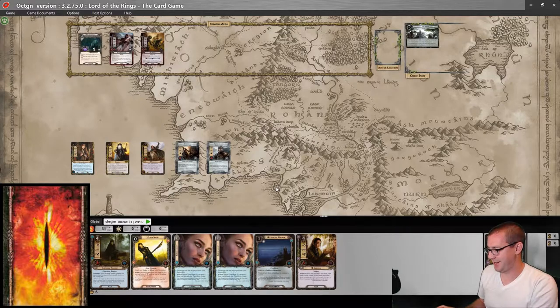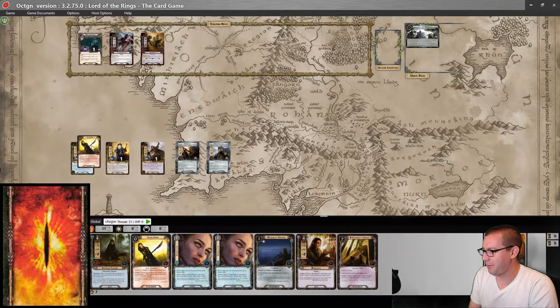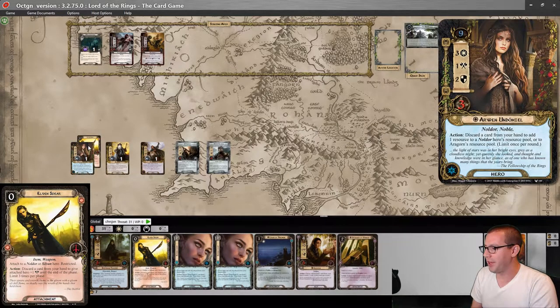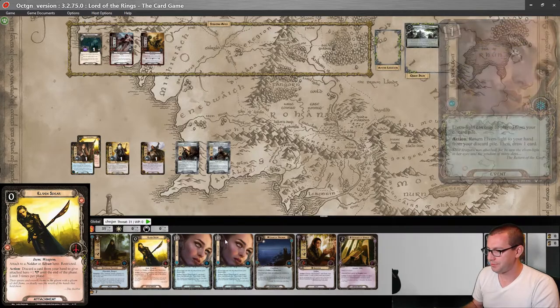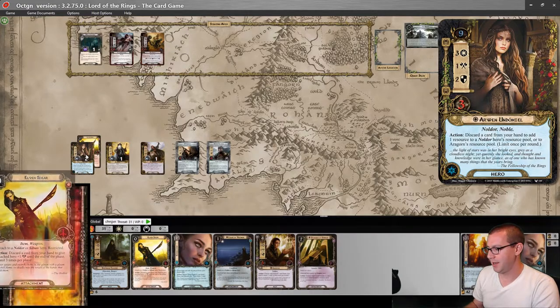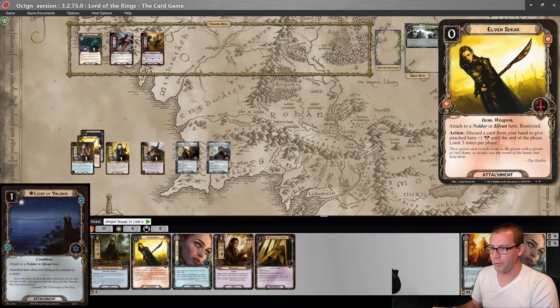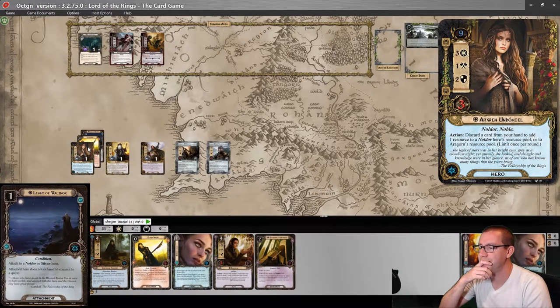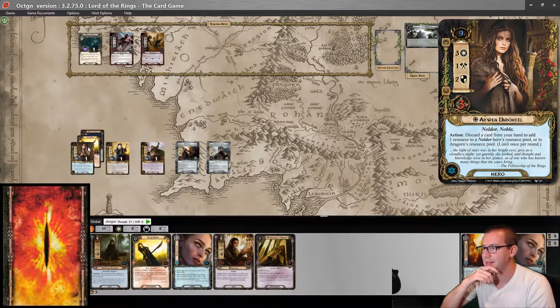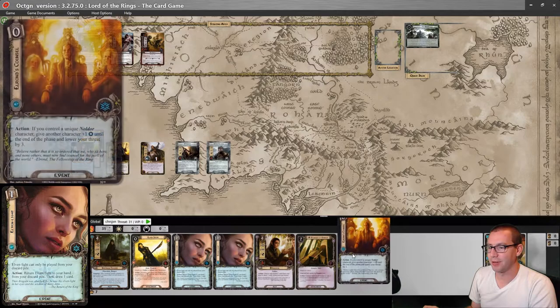So let's get started. There's an Elven Spear off the top of the deck, thanks to Gandalf, and I can play it on Arwen right away. I'm going to discard Elven Light for a resource. I'm probably not going to play it back immediately, but I will — I'll play that Elven Light right away, getting it back and drawing this Elrond's Council.